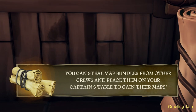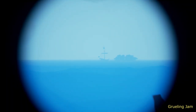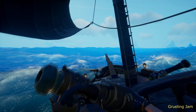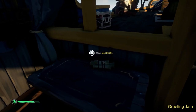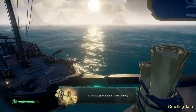So you need to steal another crew's map. Sounds easy, let's do it. First you need to find any ship that has a map bundle, then you need to get on that ship and do your job. Then come back to your ship and place the stolen map onto your table.